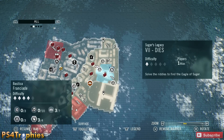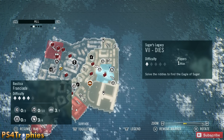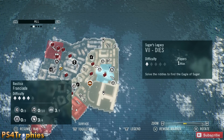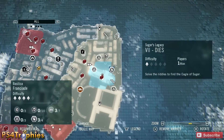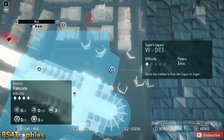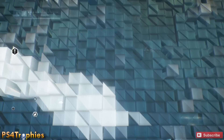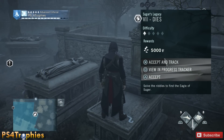Welcome back to Assassin's Creed Unity. We're doing Sugair's Legacy number 7, entitled 'Dies,' which you can find along the right side of the map. We're going to complete the quest and get the Defender of Franciad trophy. Assuming you've completed all seven of these, you'll also be able to get the Eagle of Sugair trophy.